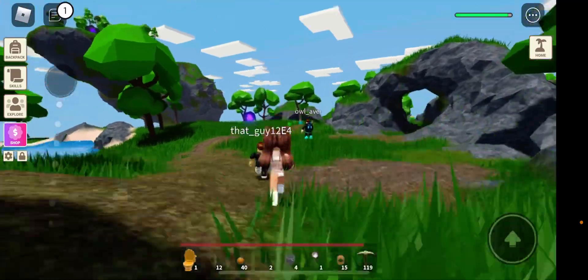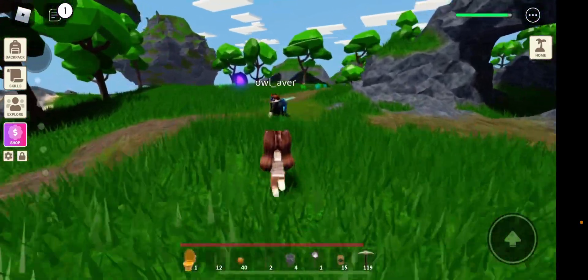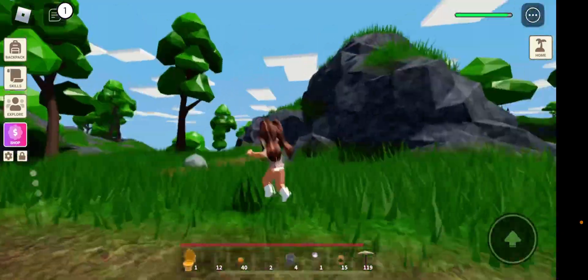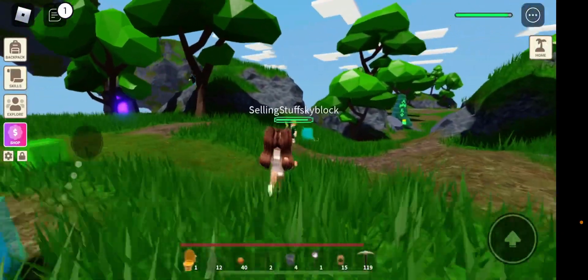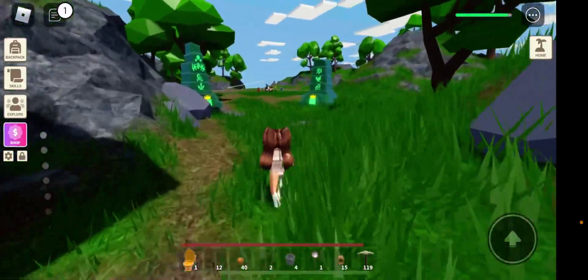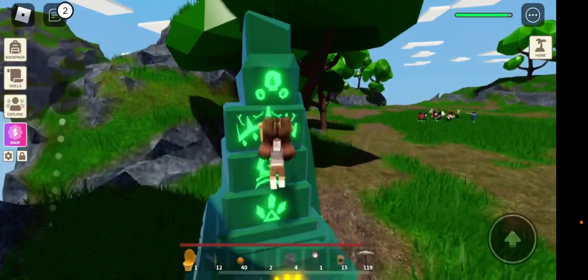So we're going to go over to the slime island, and then we're going to keep on going straight over here, past all the slimes. They also kind of revamped the area. And you're going to go all the way over here, and then you're going to see this area. And there's these photos, I guess, of the slime person.